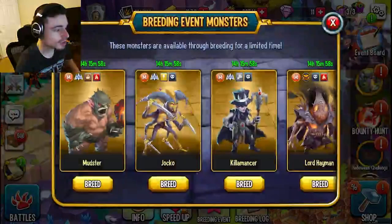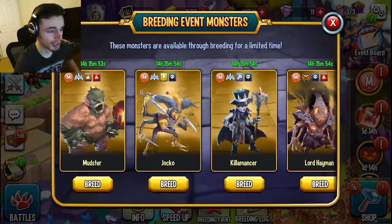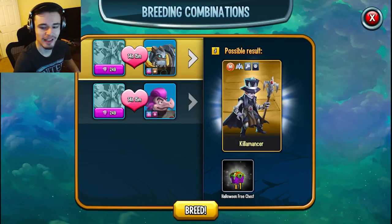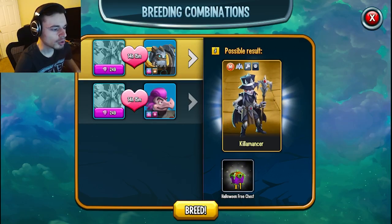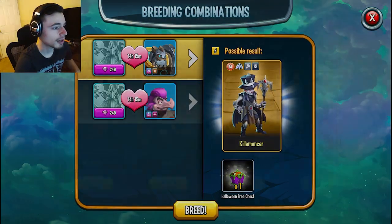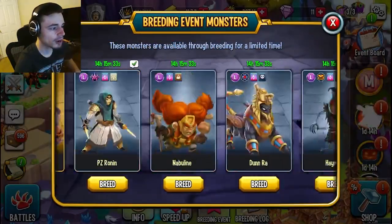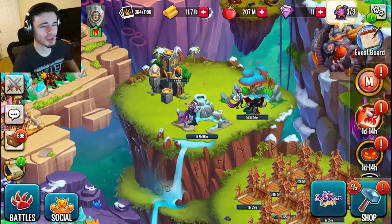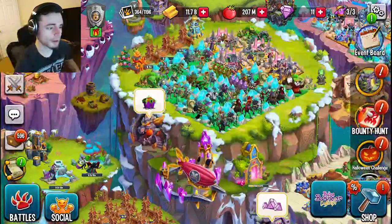The next way is through breeding and hatching. Not only can you get maze coins from normal breeding and hatching, but if you get any of the monsters in the breeding events you will also get maze coins. Just make sure the monsters have the gold background and not a silver background. You can do this every four hours, so try to find monsters that take around four hours to breed.